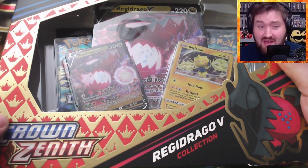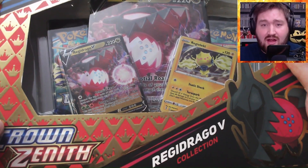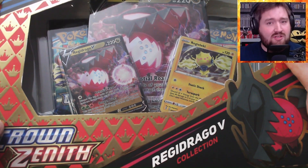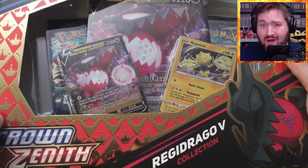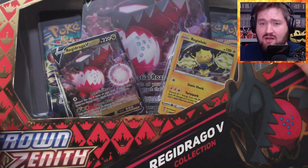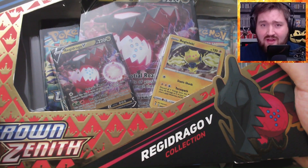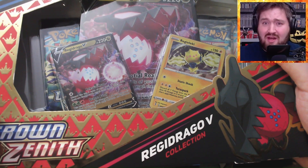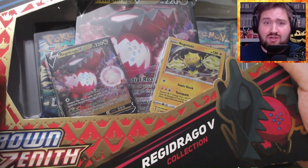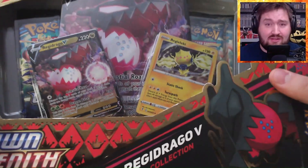We're going to start off with the Regidrago V collection. This is a Crown Zenith collection that has four booster packs, two promo cards, and an oversized card. I ended up spending $26.99 for this at GameNerds.com. While it is a little more expensive than what I usually pay per pack — I try to get under $4 a pack — with these four packs they come out closer to about $6. The Regidrago V collection is kind of hard to come by. I wasn't able to find it anywhere for under about $33 until I saw GameNerds. So give them a little plug — GameNerds.com. They usually have some pretty good deals. See if you can catch them on clearance. I'm going to go ahead and open this up now.